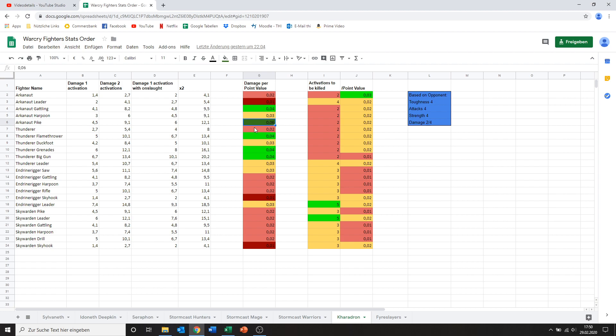Then we've got the Thunderer. The standard Thunderer with nothing special, just a normal gun. He only does 2.7 damage. I think he might cost more than a couple of the other Arkenaut Company models, yet he doesn't really bring more to the table. All he really has is a bit of a higher defense stat. At this pretty low damage, and his defense only being a little bit better than the other guys, I don't think he's worth bringing at all.